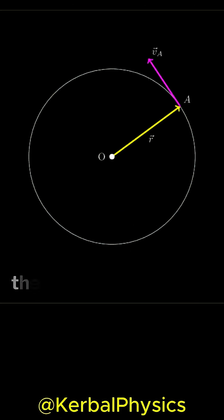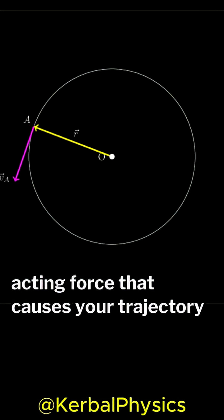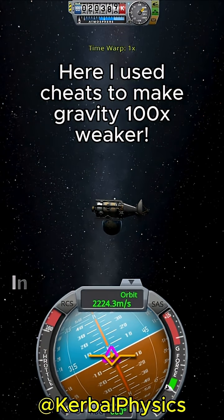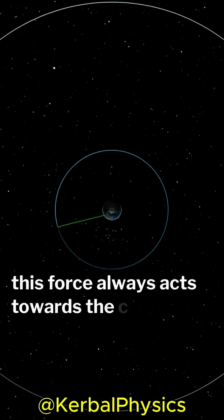In circular motion, the centripetal force is simply the inward-acting force that causes your trajectory to curve. If it weren't for this force, you would just fly off in a straight line. In the case of an orbit, this force always acts towards the centre of the planet.